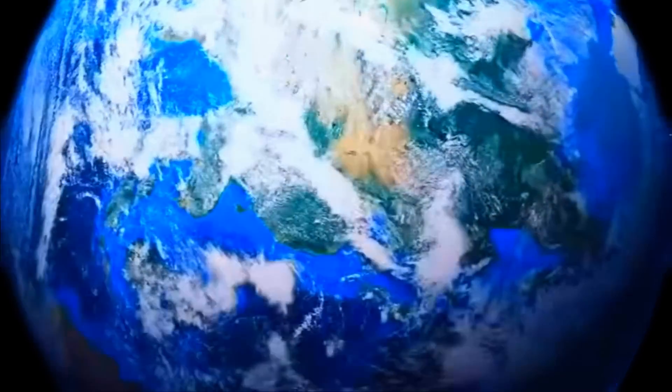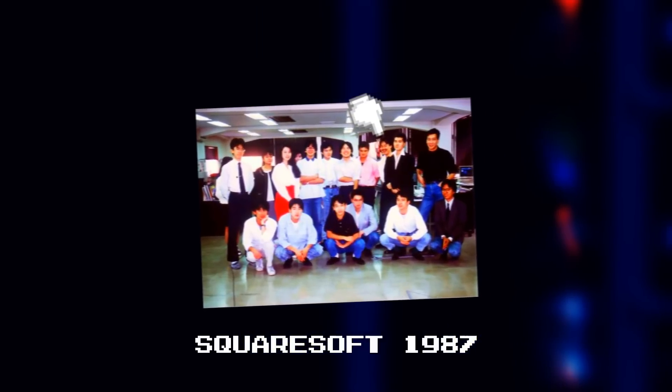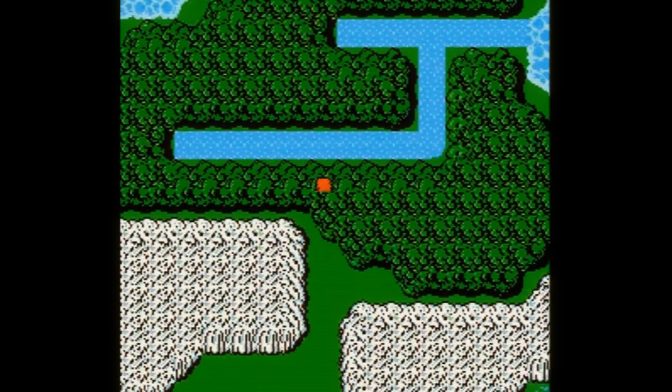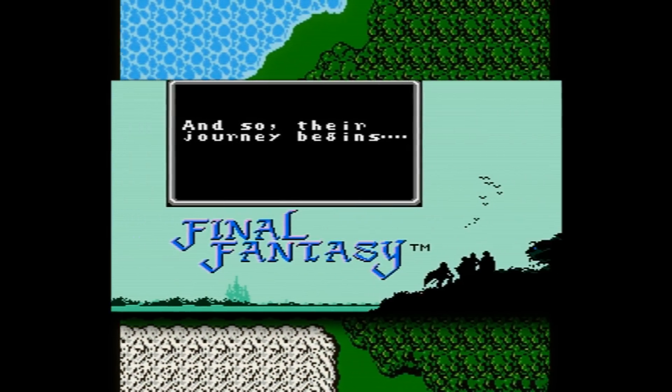Did you know that Squaresoft almost went bankrupt in 1987? It's true. In fact, they came so close that they thought they were already making their final game. The game directed by Hiro Nobu Sakaguchi was designed to compete with Enix's popular Dragon Quest. All of Square's future depended on the success of this one last title — if it failed, the company would fail. And thus Square named the game Final Fantasy.